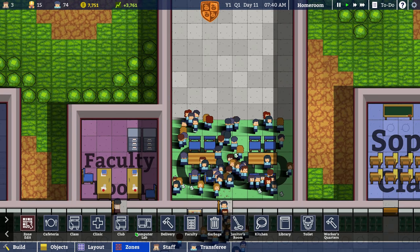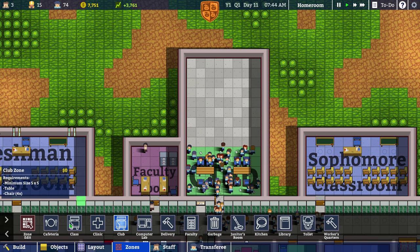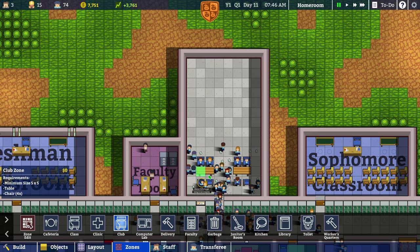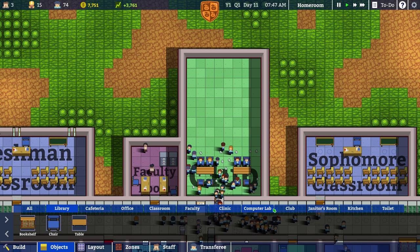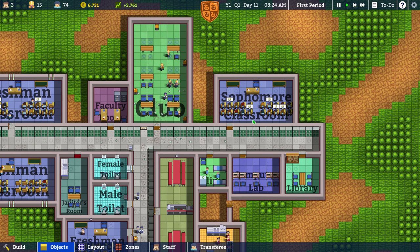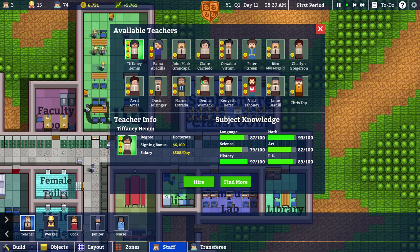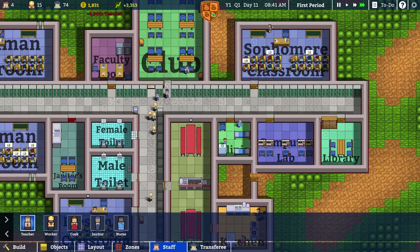You can't walk past that invisible line I put down — the rest is forbidden. Zone edit — remove zone, add zone, make this one big. I wish I could just expand it, but it doesn't seem like it wants to do that for me. Where's my teacher for the sophomore class? I need a few more. I need someone who's not super expensive. Marnell Estrada — sure, that'll work for me. Go and teach these poor kids.